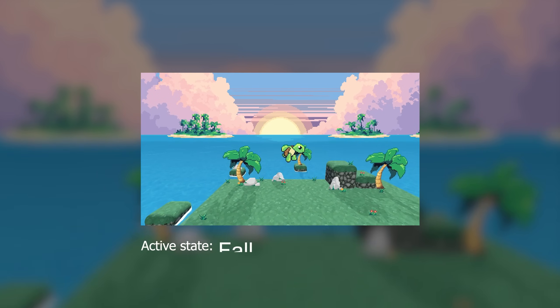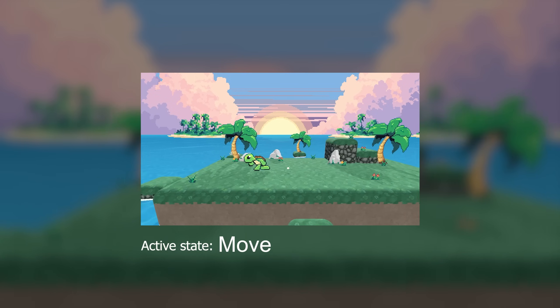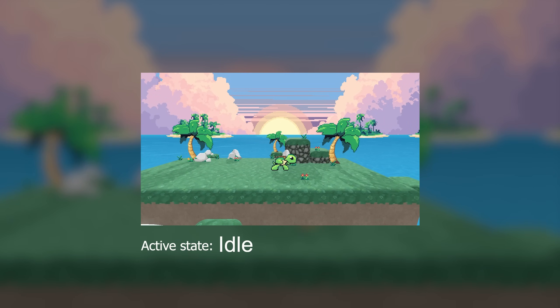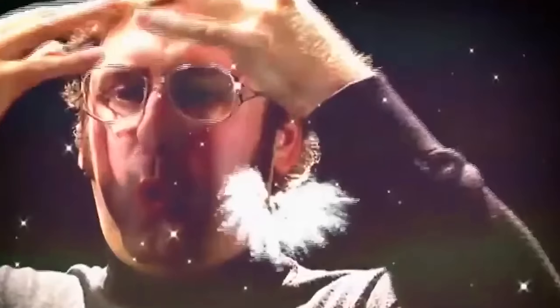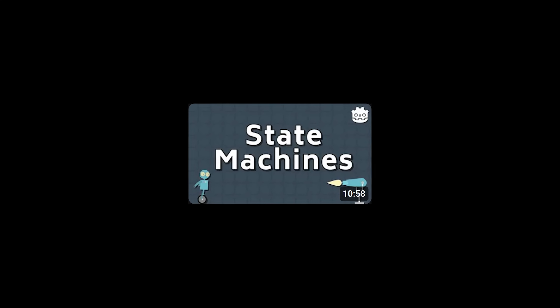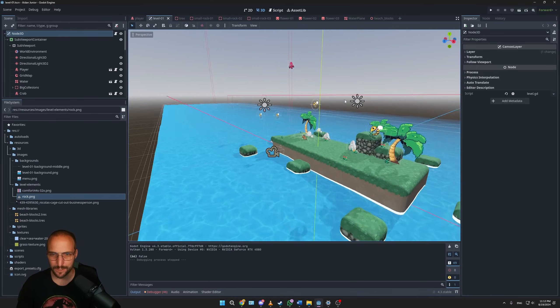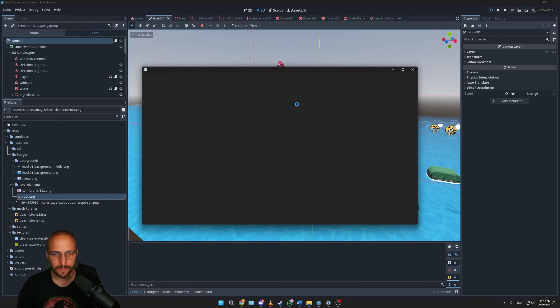Learning the fundamentals of object-oriented programming, where specific code can independently function in its own state without interfering with the rest, is a game changer. Once you grasp this concept, it will influence everything you program from that point onward. I'll be sharing a few helpful videos in the pinned comment and description. And while this video isn't necessarily a tutorial, I will show you how I roughly implemented the state machine to make the combat work.